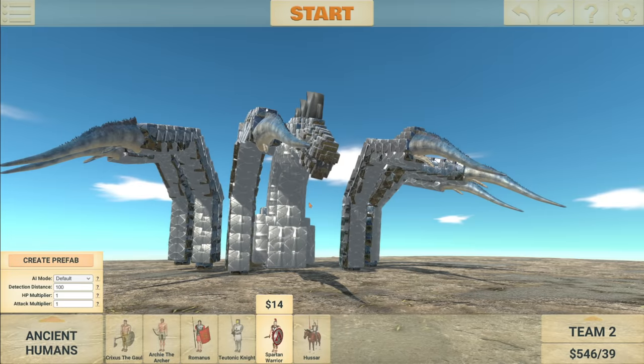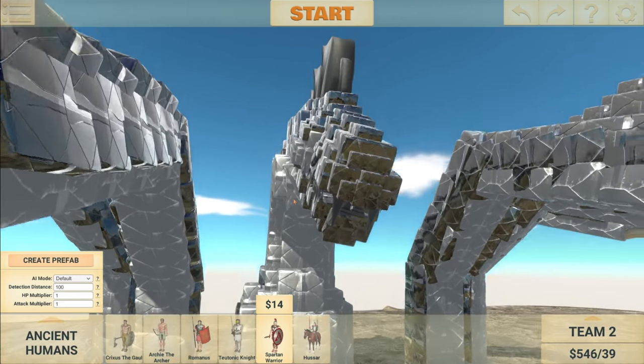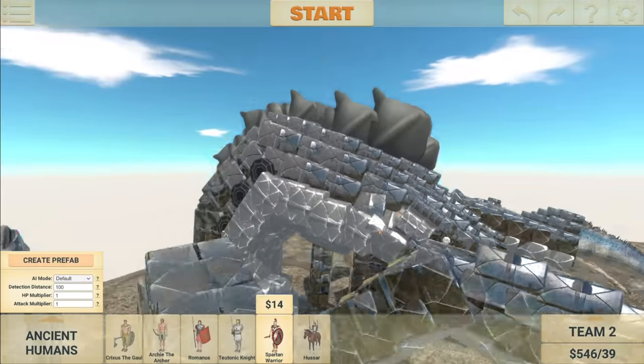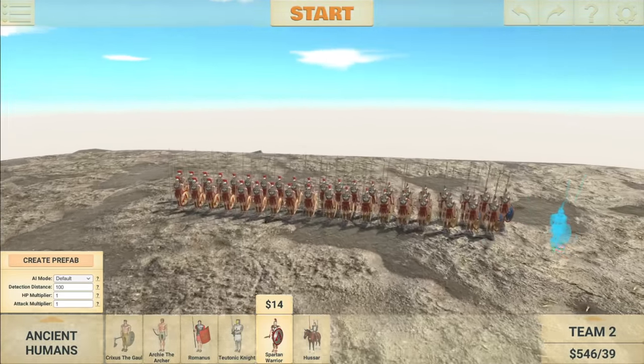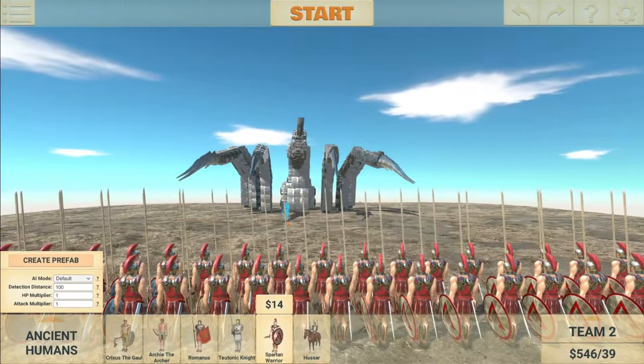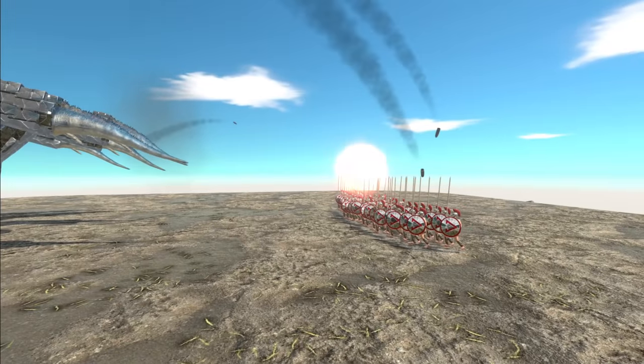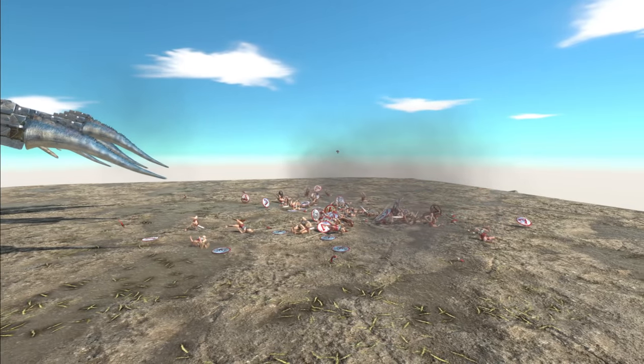Moving on to the swamp. We have the water beast here. I've not seen this in action before — I have no idea how powerful it is. But we have a Spartan warrior army here ready to try and take it down. Let's see this thing in action. Whoa, it's got missiles! That's going to kill them so fast.